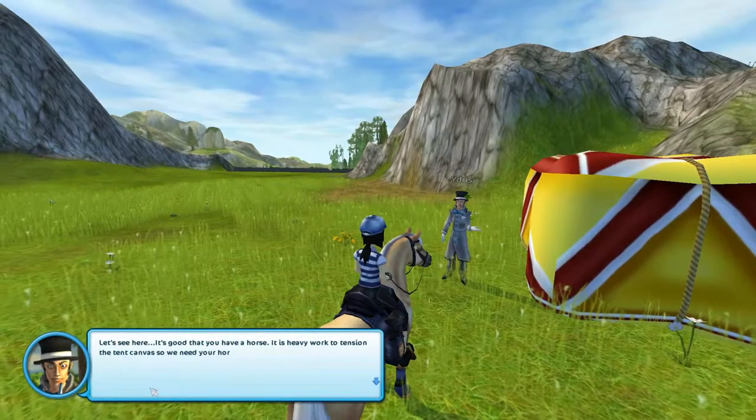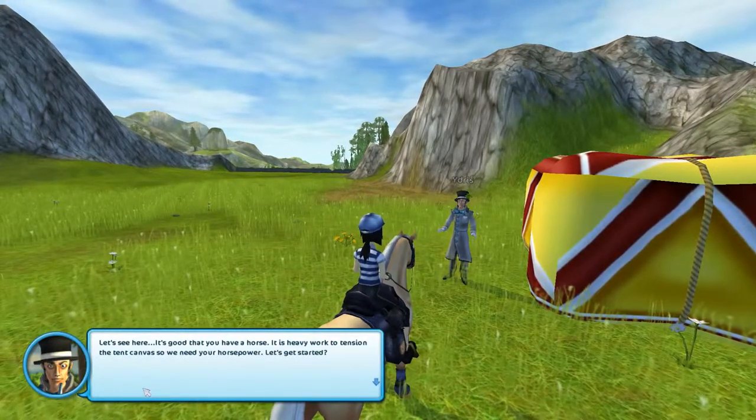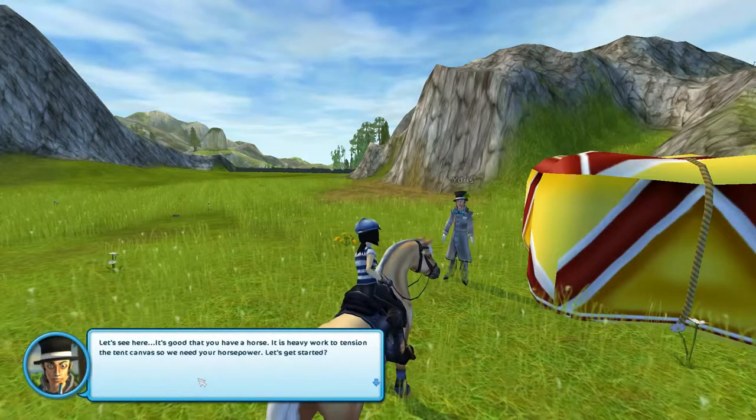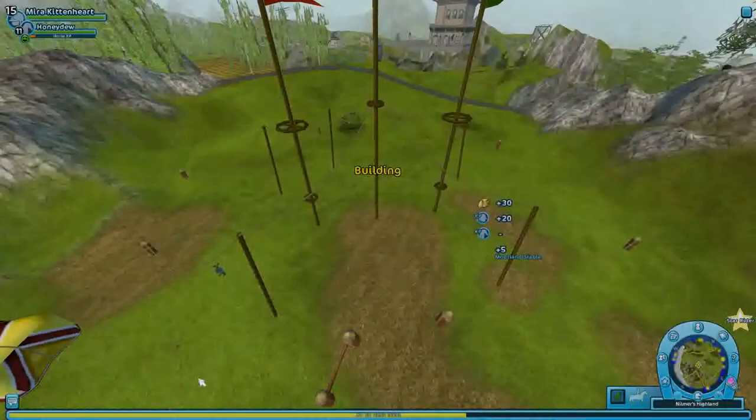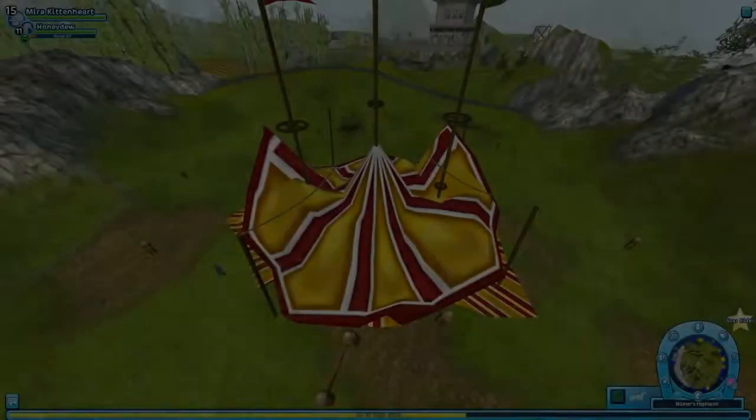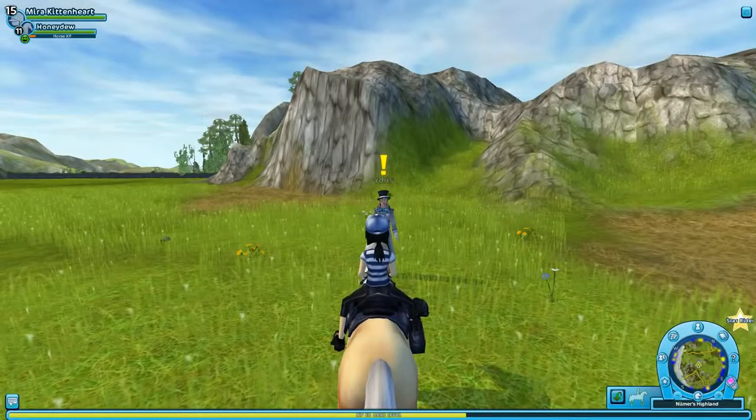Let's see here. It's good that you have a horse. It is heavy work to tension the tent canvas, so we need your horsepower. Let's get started. Oh, okay. We're building. Well, that went fast.